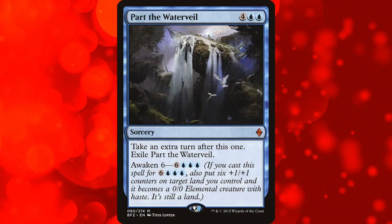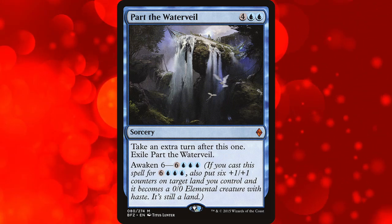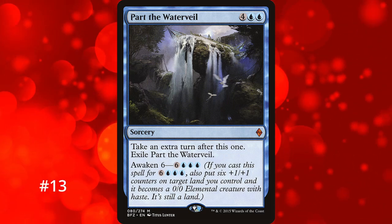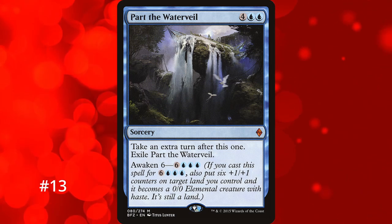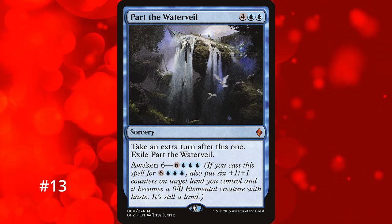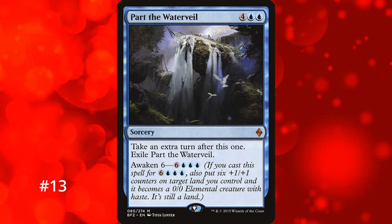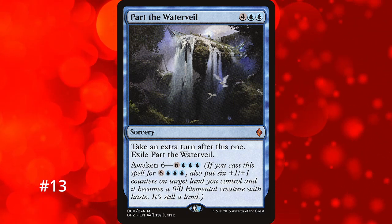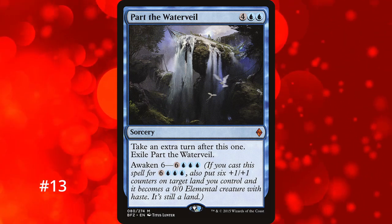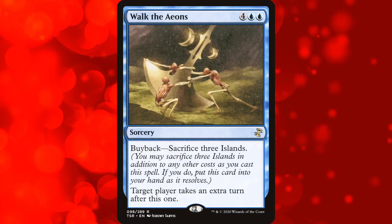Part the Waterveil doesn't make the top 10 either, sitting at number 13. Similarly to Karn's Temporal Sundering it costs 6 mana — you take an extra turn and exile it. But you can pay 9 mana for its awaken cost, which puts 6 +1/+1 counters on a land and turns it into an elemental creature. This gives you an extra body for your next turn, and unlike Karn's Temporal Sundering you don't need anything on the field to use it. At worst it's a 6-mana extra turn spell with no conditional downsides, and at best you get a bonus 6/6 creature.